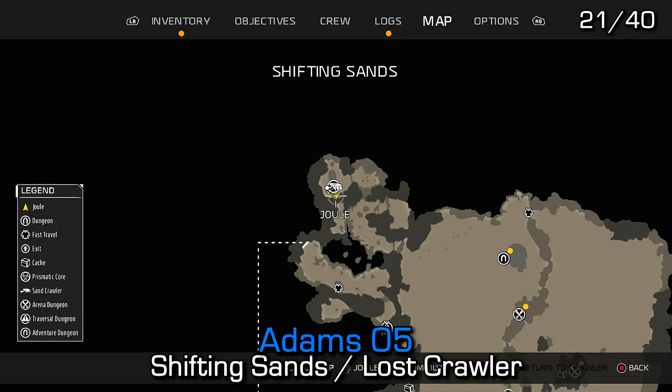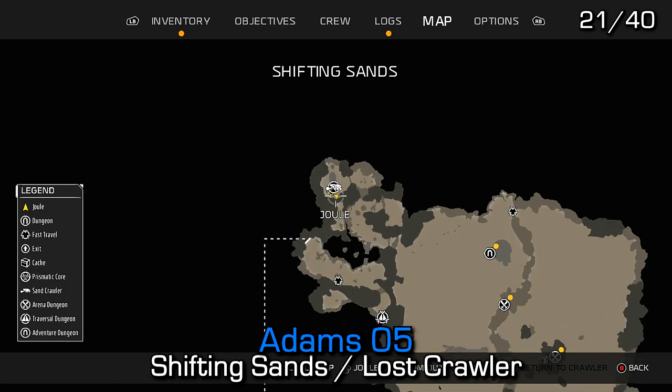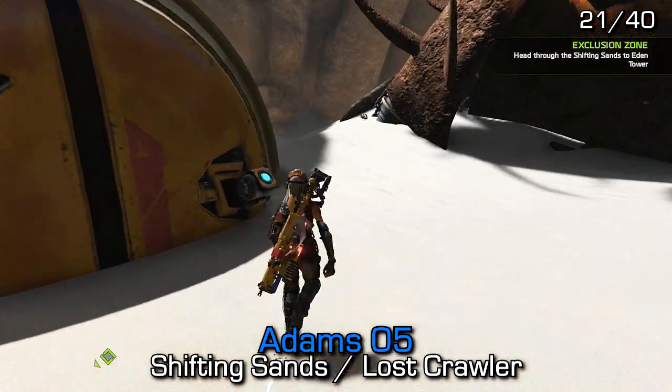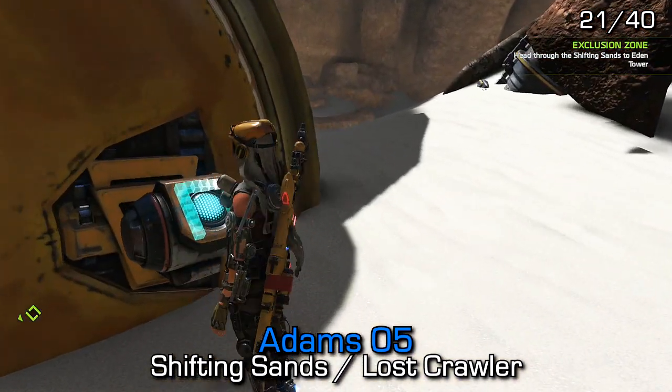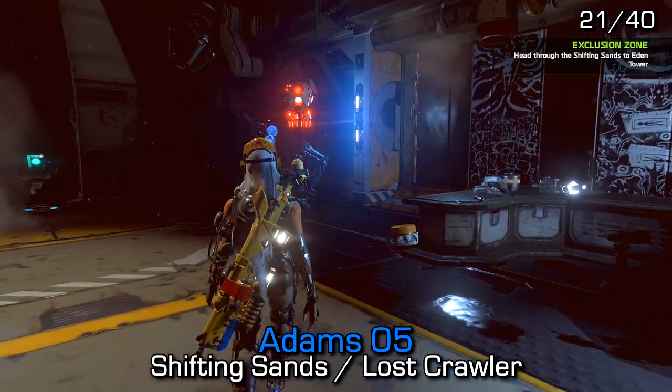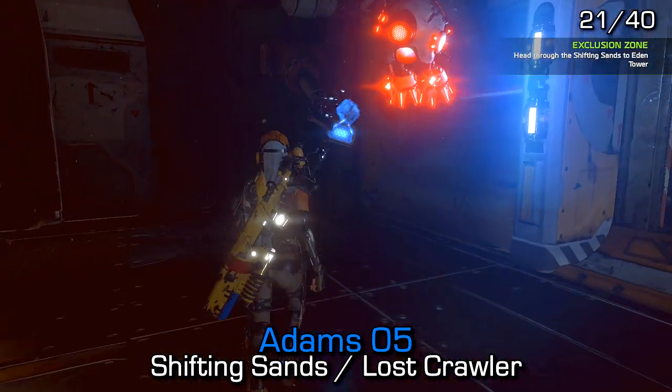Backtracking just a tiny bit from the previous one, we're going to the lost crawler in the Shifting Sands. In the top left, go inside and find Adams 5 hanging from a small piece of machinery in the top left of the area.